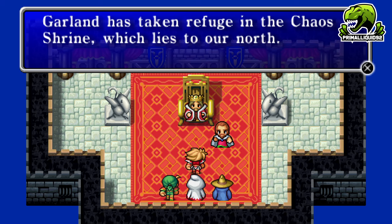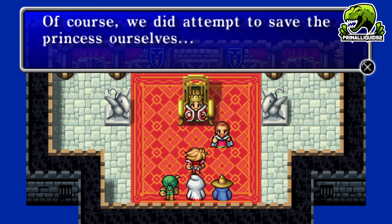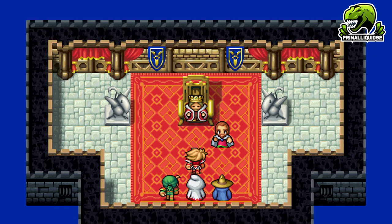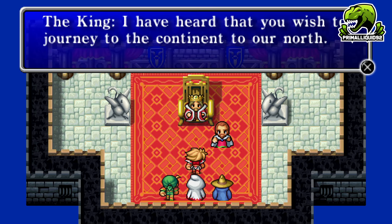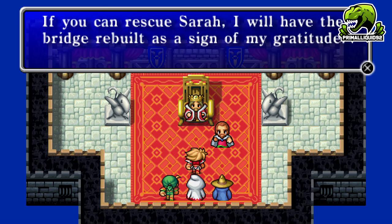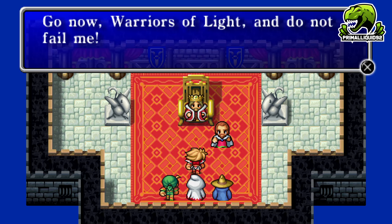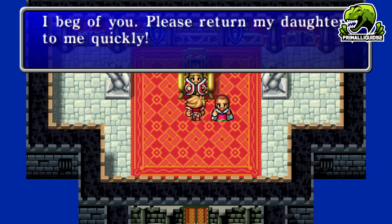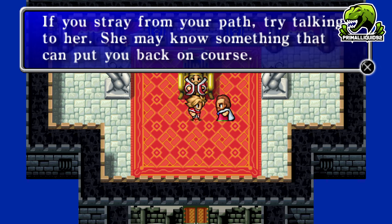Garland has taken refuge in the Chaos Shrine to the north — we've got to kill Chaos. They attempted to save the princess themselves but Garland is their finest swordsman and no one in the kingdom can match him. In exchange for rescuing Sarah, the king will rebuild the bridge to the northern continent, which was lost long ago.